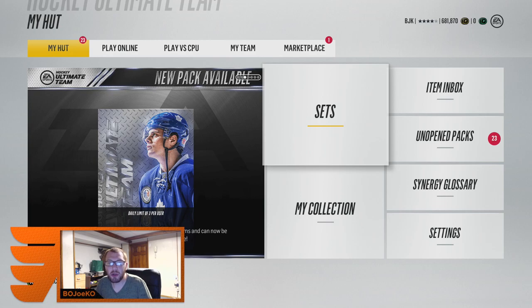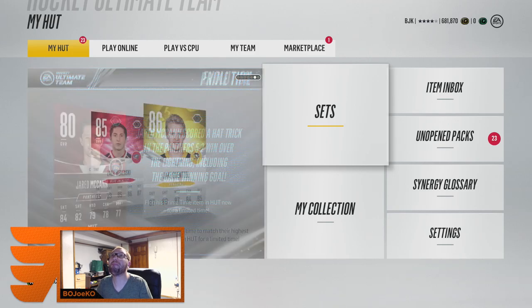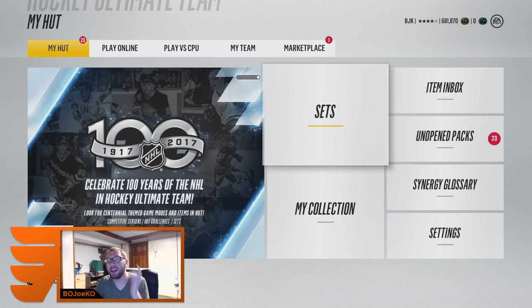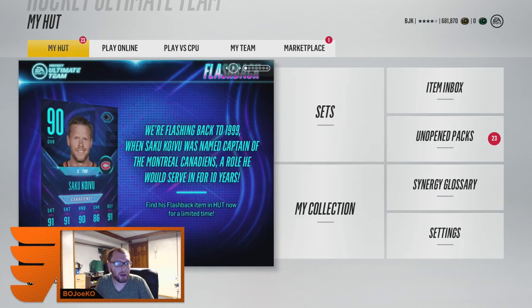Hey, what is going on today guys, Bojo here back again to do another NHL 18 Hockey Ultimate Team pack opening number three of the year. The last pack opening we did was a pretty big one — we pulled an amazing card. Make sure you go down to the link in the description and check out that video if you missed it. Spoilers: it's the best base card in the game when it came out.